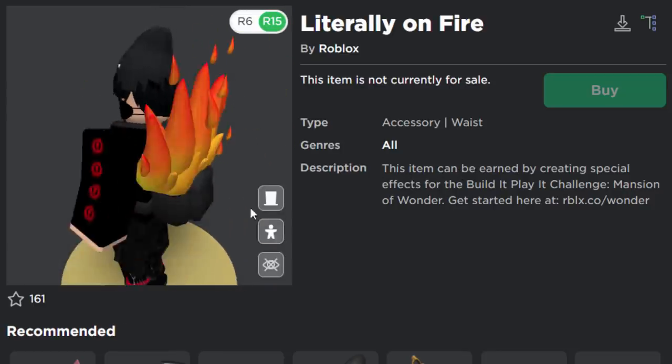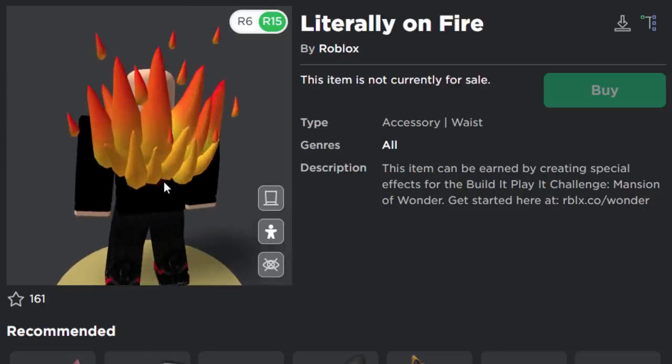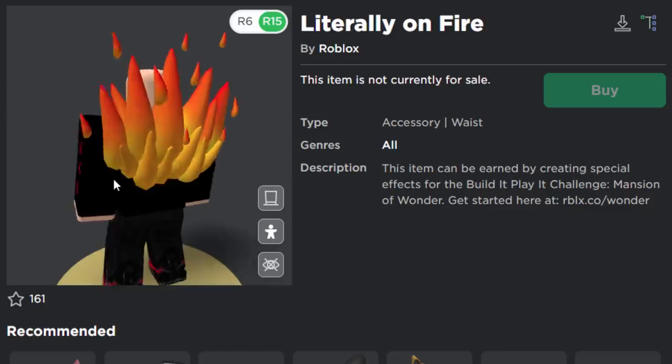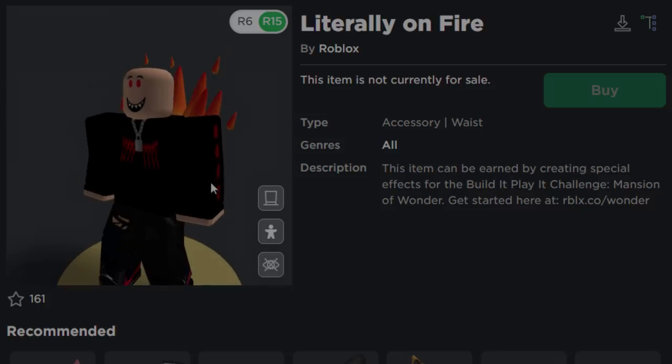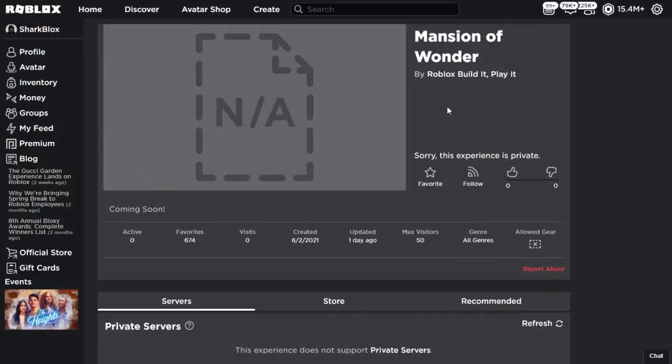Honestly guys I think these prizes are going to be fairly easy to get. I think we just have to enter in codes in the game — some people think you have to do a lot of work but I think you can just copy codes from YouTubers' videos. Now I also have early access to another Build It Play It event called Broadwalk, but I believe that one has actually been scrapped and may not be coming out. The Mansion of Wonder is the replacement, and as we can see it was updated just one day ago.